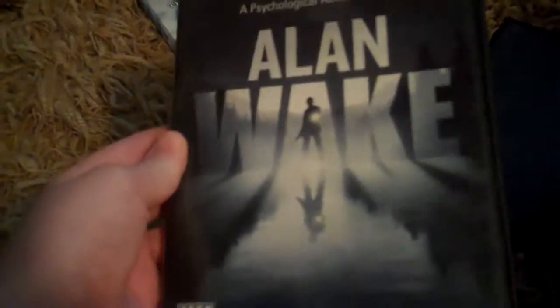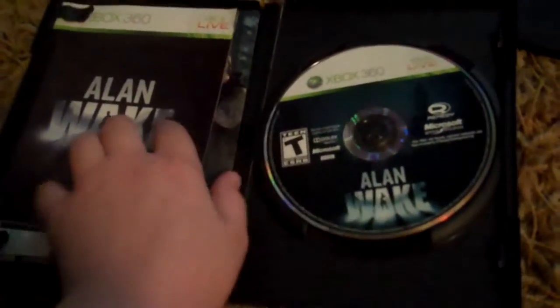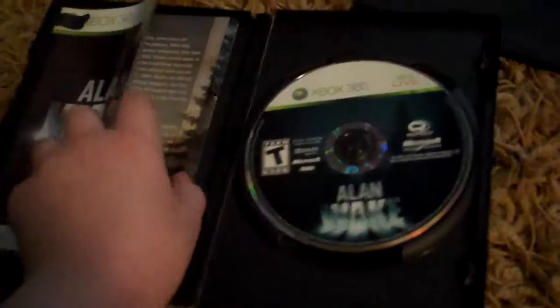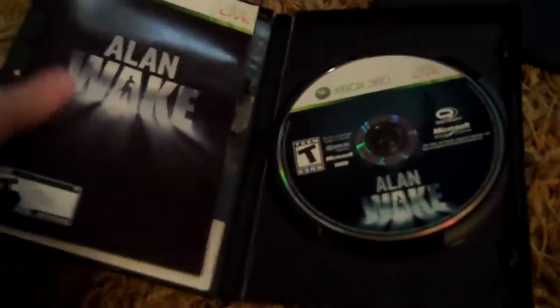We also have the Alan Wake game itself — no Xbox logo on it, just a complete blank besides the stuff in the corners. In the back, just nothing but terrain. The front has the disc, manual, and my already-used free DLC code.